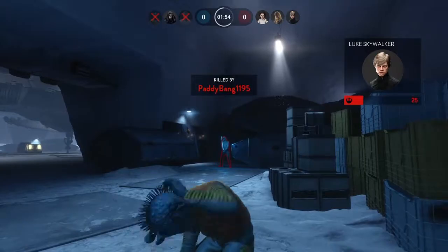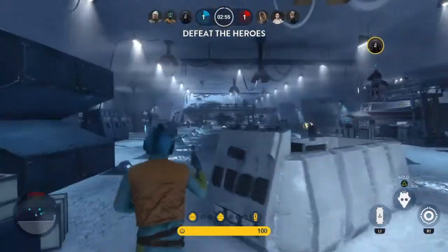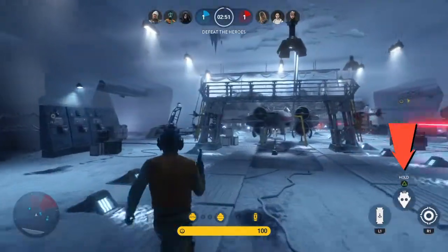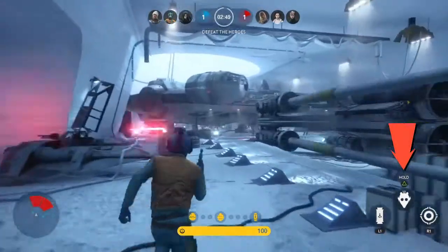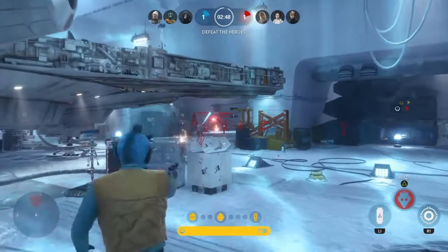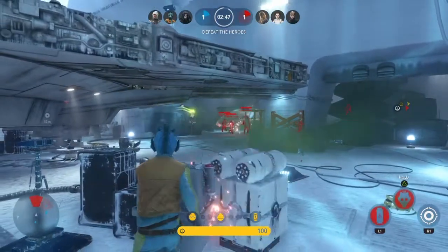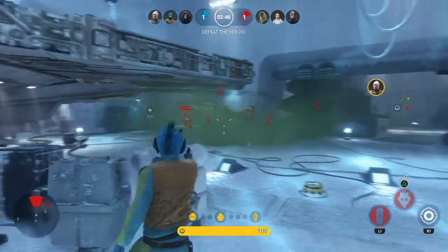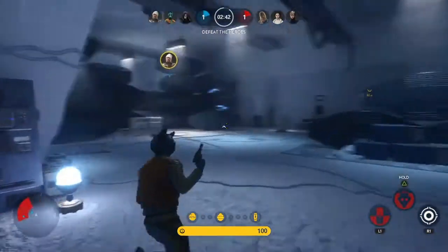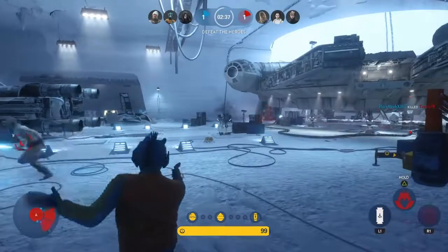The next ability is hold triangle — it's gonna be his senses. He'll be able to see everybody highlighted in red. It's slowed down so you can see everybody that's highlighted. It doesn't last very long, and that is the only downside of this ability.